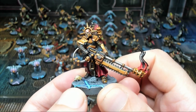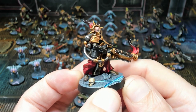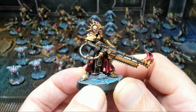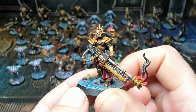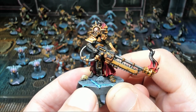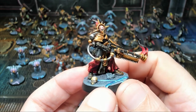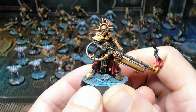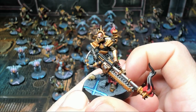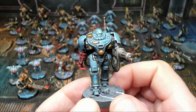Next we have Pious Vorn, our Missionary Zealot. She has a super cool weapon — the Eviscerator chainsword with a built-in flamer as well. She is very powerful in game terms, a bit of a glass cannon, but a really cool model. She's amazing in game terms and very thematic — this set goes together very well.